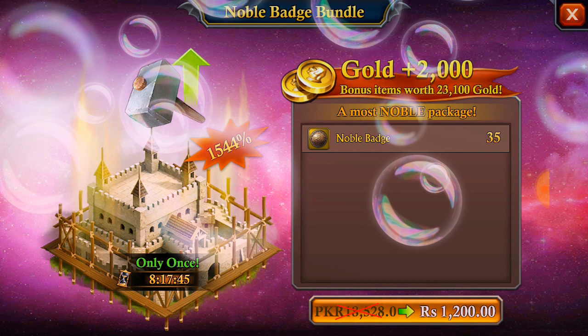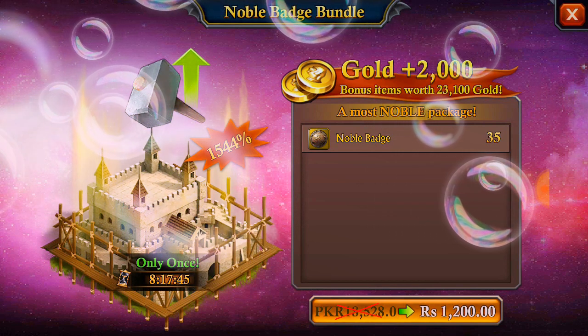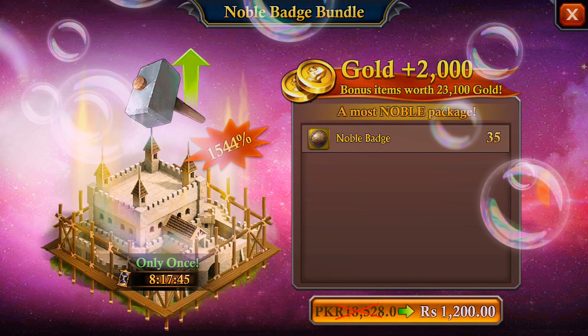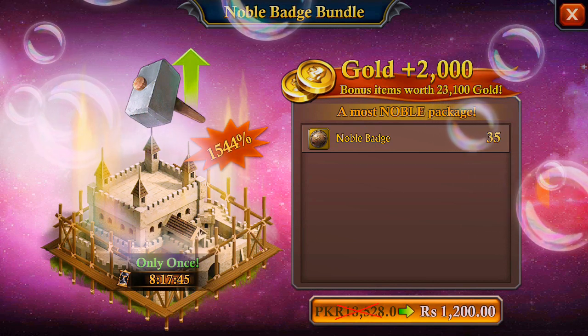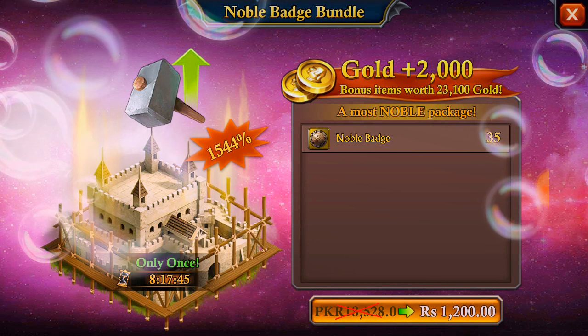A lot of people have resources to upgrade their castle but they don't have noble badges. They are waiting for the time when King of Avalon drops the price of noble badges. In this update, they didn't drop the price of these badges.